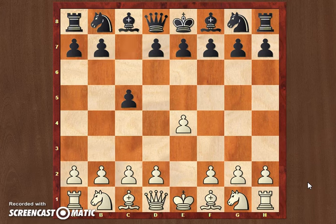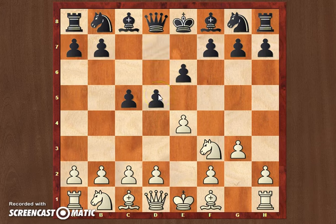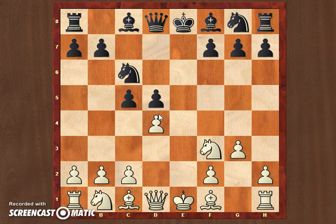Morozevich had white. He started with e4, c5, knight f3, e6, and Morozevich didn't go for d4 — he played g3. So it's the Sicilian with g3. You can get some type of French-type defense after d5, which is exactly what happened in the game: e takes d5, e takes d5, d4. So basically we're expecting and seeing some position with an isolated pawn here. This has been seen before. Knight c6 is just a normal developing move by black. When you're playing with an isolated pawn, you need to be very careful in your development, because black is the one who's going to have the isolated pawn. He needs to be careful not to lose time, because white — especially with g3 — has bishop g2 coming, and d5 is going to be a weak pawn easily attacked by white.